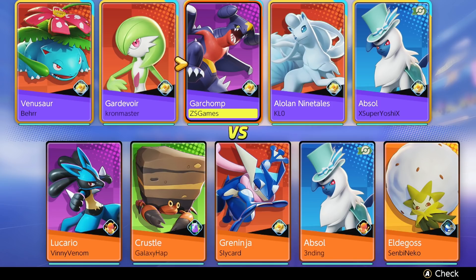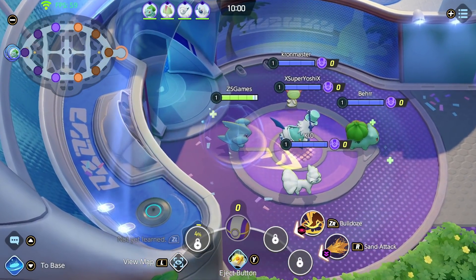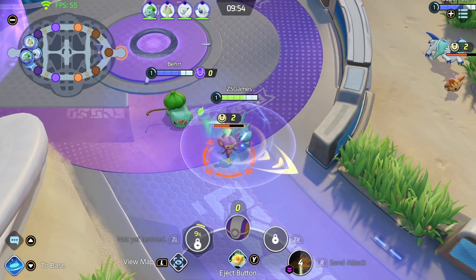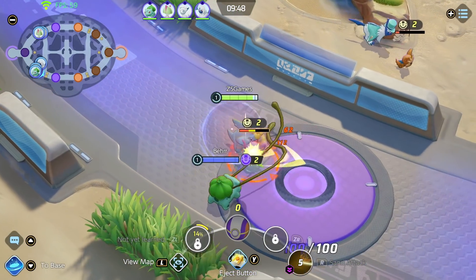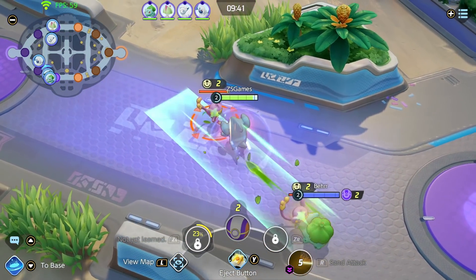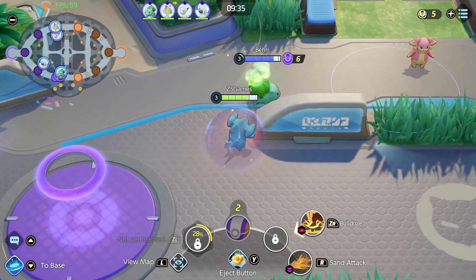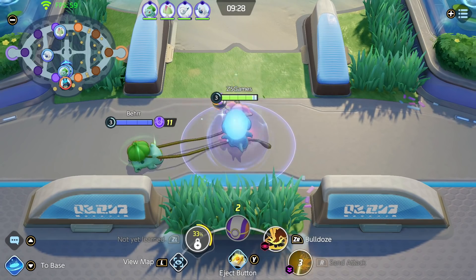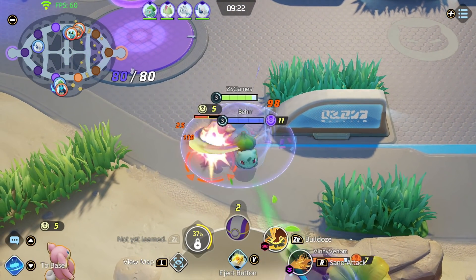I'm a little worried about the opposing team — they're looking pretty good. I'm marking my path as down and heading bottom lane. Sand Attack seems to work okay. I increase my attack each time I land a hit, which is pretty good. That was a good hit lining them both up.